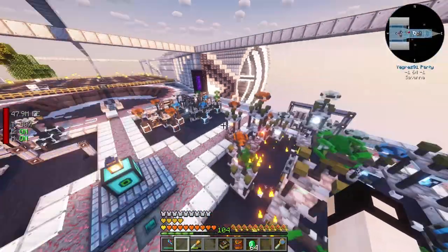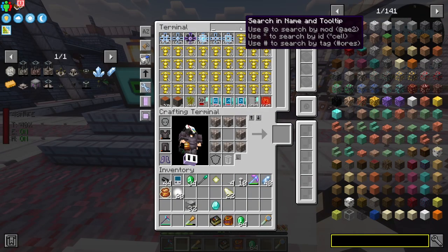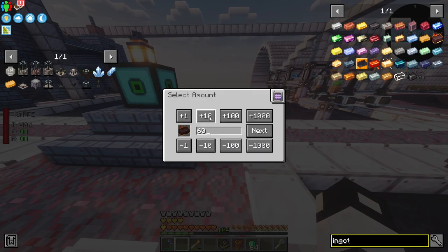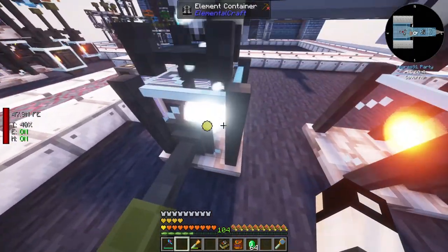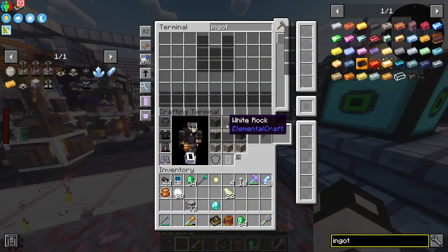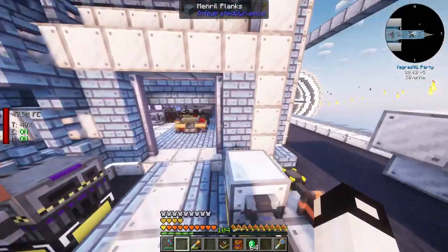Everything has been upgraded - I don't think there's much more we can do to increase efficiency. The last thing we need from this mod is 64 fireite ingots, so let's craft those. Since we've upgraded everything this should go quite fast, and we're already crafting one!